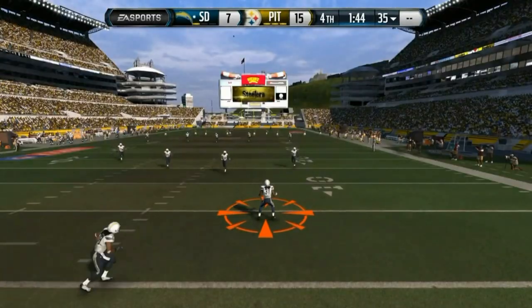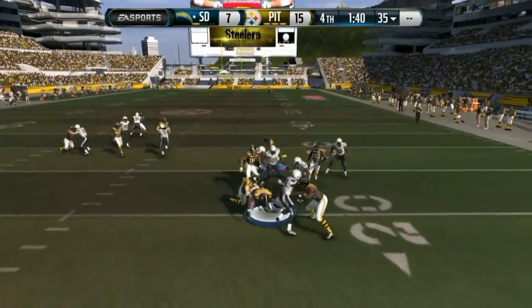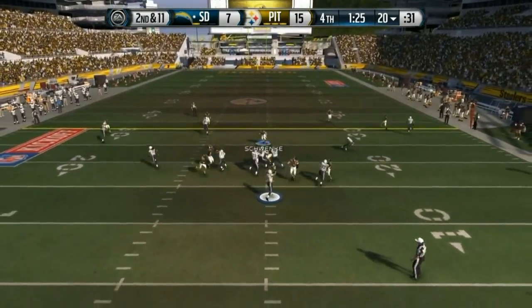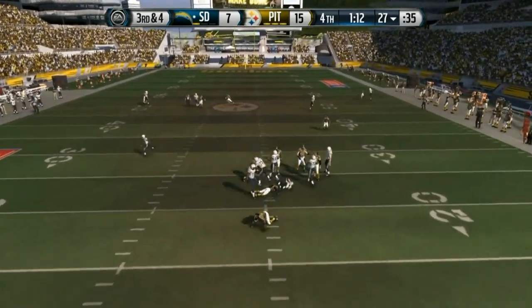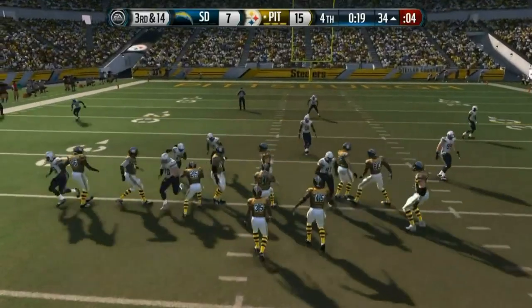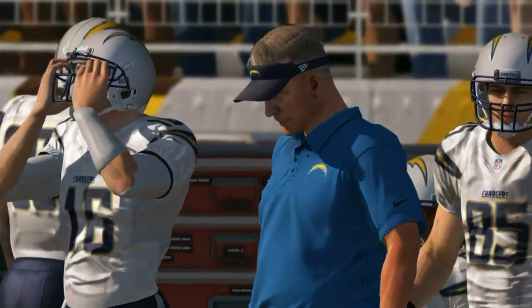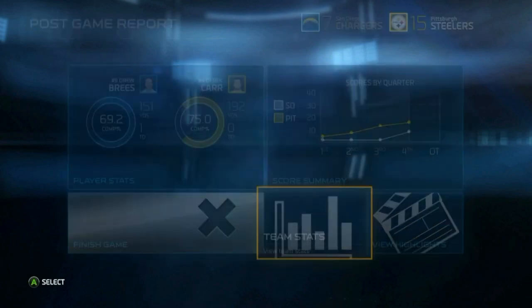Our defense has been doing pretty well — they need a touchdown and a two-point conversion, so one stop wins us this game. We get a huge sack forcing second and 11. A really quick underneath throw, and Polamalu destroys with that hit. Third and four, we get another sack forcing fourth and nine. He goes quickly underneath but Polamalu stops him just shy and we end up winning the game. We start off the season one and oh — let's see if we can keep the momentum going. It's your boy GS, signing out. Peace.